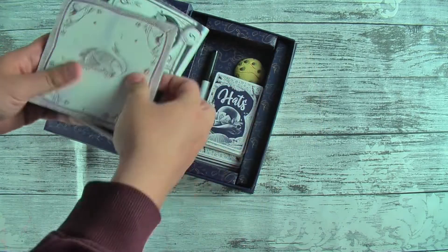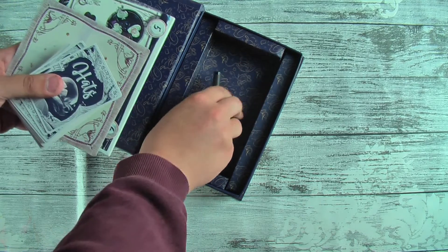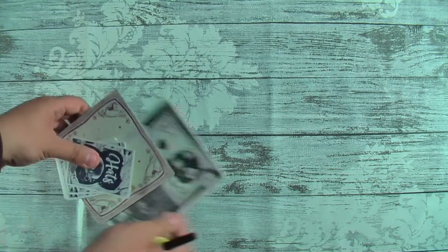Inside the box you'll find rules, a board, a handkerchief with a dry wipe score sheet on the back, a pack of cards, a cookie and a dry wipe pen.